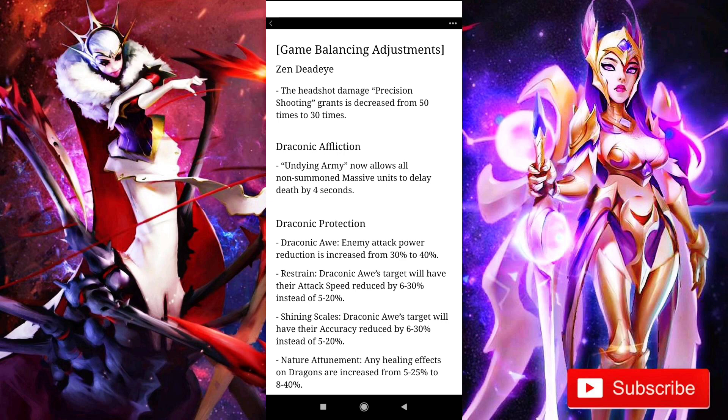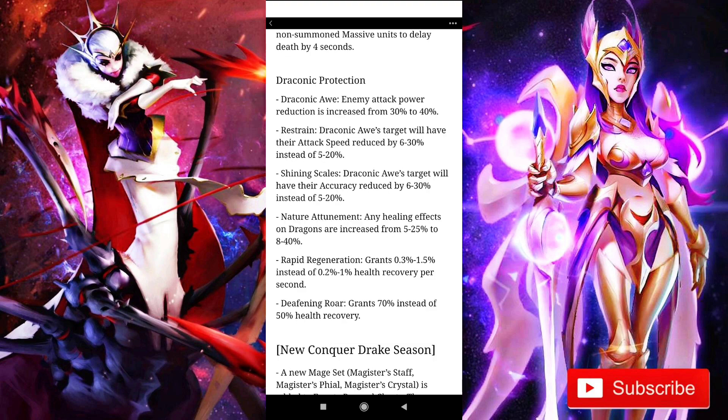For the next one, we really love this one — undying army now allows all non-summoned massive units to delay death by 4 seconds. So every troop type, whatever units, pretty much they are gonna be staying alive for a long while inside battle.